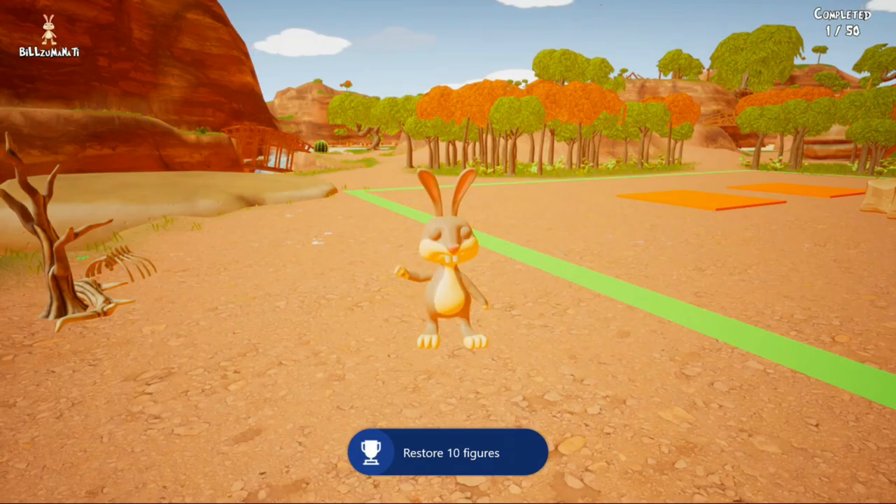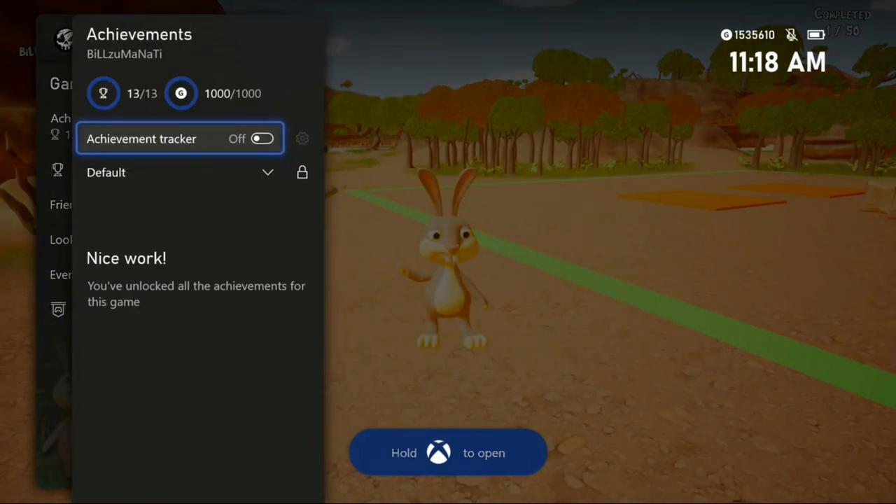That's it guys — that's the achievement walkthrough for Kick It Bunny, which is out now on Xbox for only $9.99. Thanks so much for watching, I hope this video helped you. Leave a like if it did and I'll catch you guys next time here at Achievement Land.